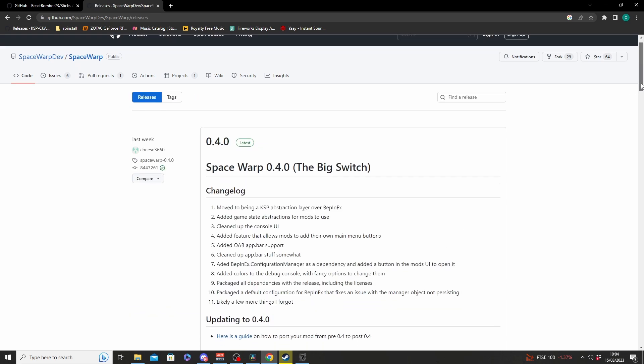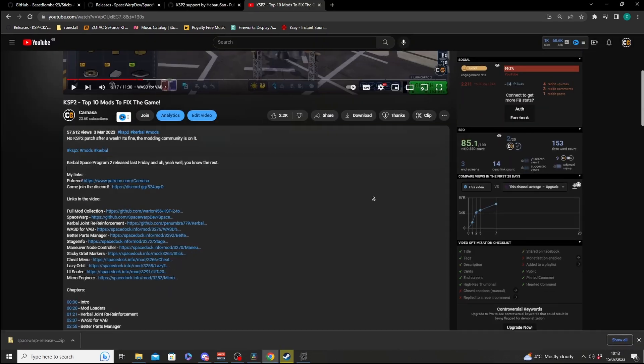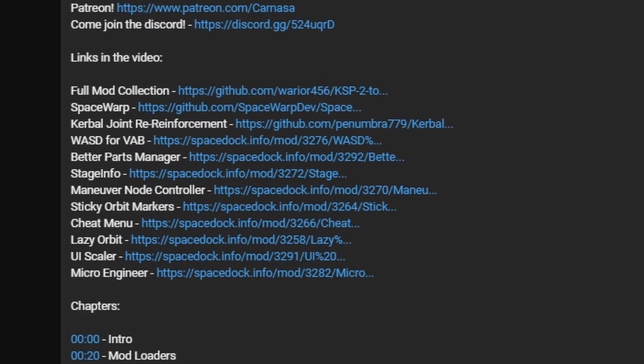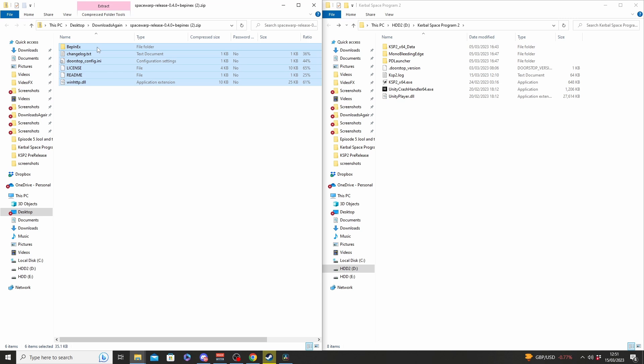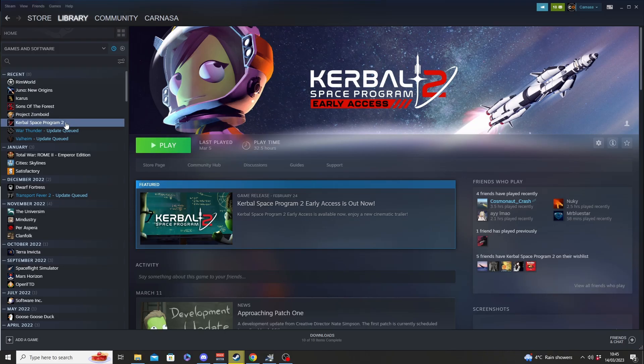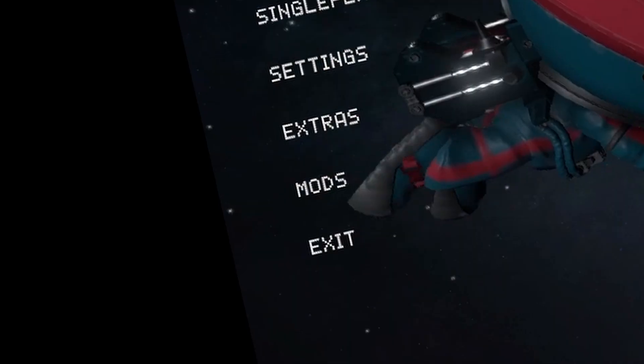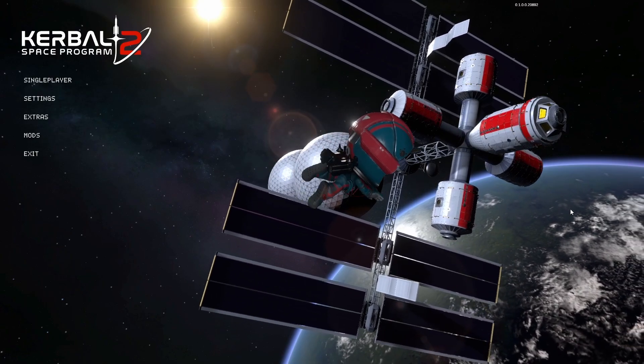Head to the Space Warp GitHub page and download the Space Warp 0.4 plus BeppinX release. There will be a link in the description, as well as links to every other mod I mention in this video. Once downloaded, extract the zip folder into your KSP2 root directory. This is where the .exe to run KSP2 is located, and if you're on Steam, an easy way to locate this is to right-click on the game in your Steam library, go to Manage, and select Browse Local Files. Once Space Warp and BeppinX have been moved across, run the game once and upon loading you should be greeted with an exciting new menu option: mods. And with that, we can begin modding the game to make it better.